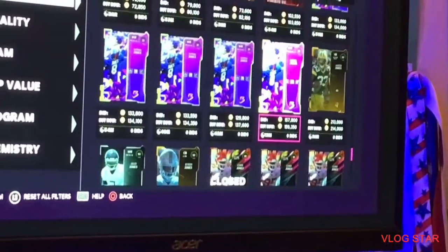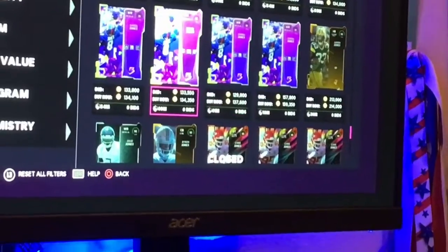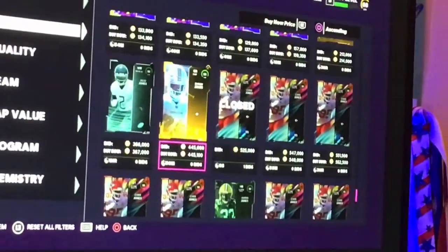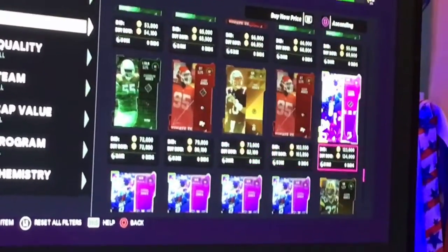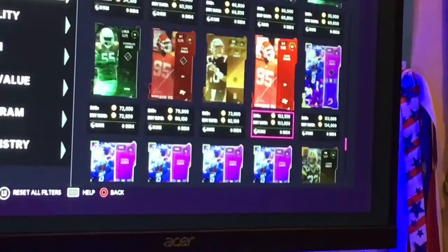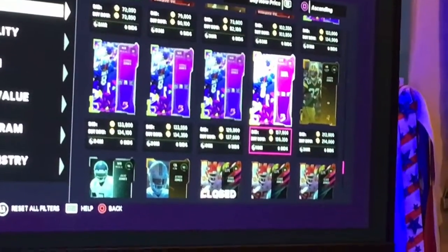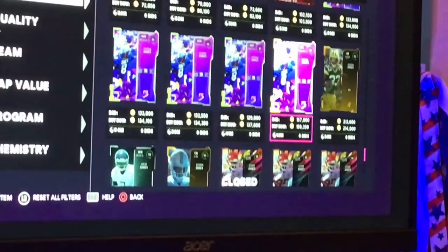We found a super easy and quick coin-making method for about 120,000 coins. Daniel Jones, 91 overall quarterback, is selling for about 134,000 coins at the very least.